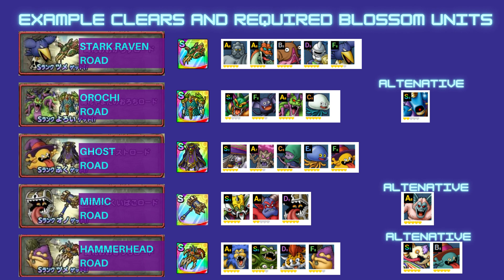For Hammerhead Road, Helion is needed, and in a particular clear guide they use Saruman Slayer. If you don't have Saruman Slayer at high awakening, I saw some guides with Kaleido Cat and the Geist. So you might want to consider blossoming those, particularly for this Blossom Road clear.